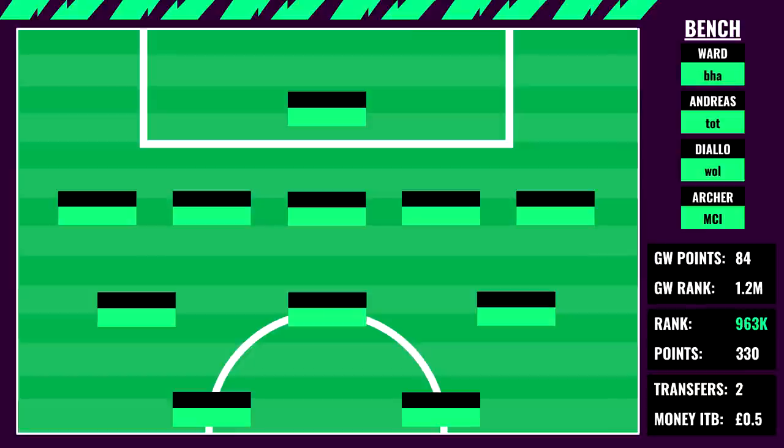For the bench, these options pretty much pick themselves. Andreas Pereira has a tough game against Spurs — I'm not super confident, but he's a solid first bench option. Diallo against Wolves is uncertain for starts. Archer definitely won't start, especially not against Man City. The only bench option who might play is Danny Ward against Brighton away, which is a tough fixture, but if Ramsdale is injured I could always play Ward since the points gap between keepers isn't usually that large.